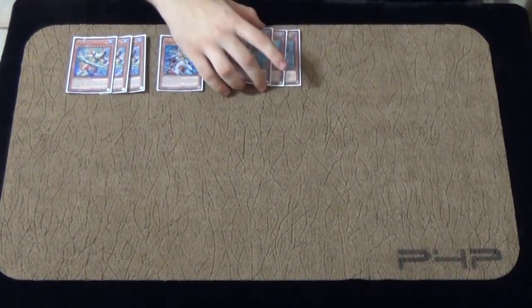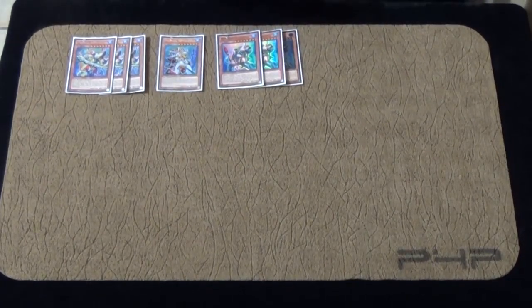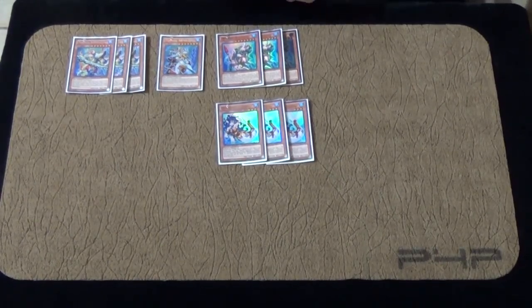I want to follow up with 3 Abyss Tooth. This is the most important card in the deck — very quick searcher. Special summon, and it gets the ball rolling. You can make rank 7s with it. 3 Abyss Linde. It's a beater, it's a floater. It gets in damage, and you're not really afraid of anything with it.